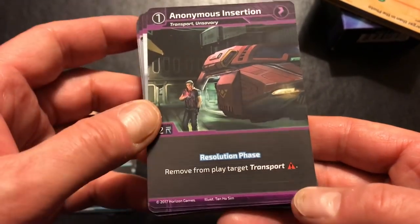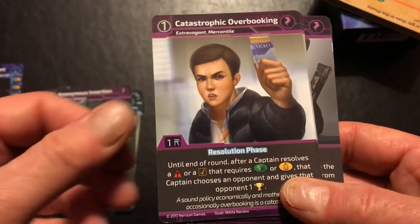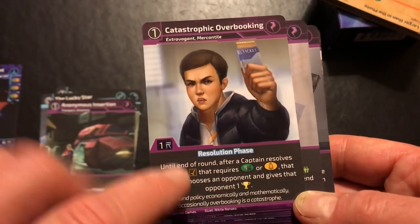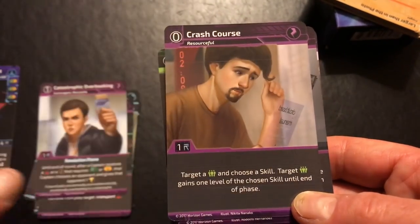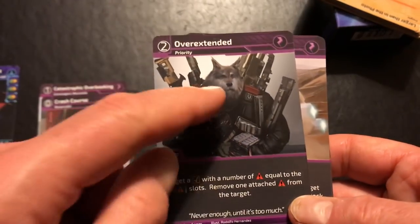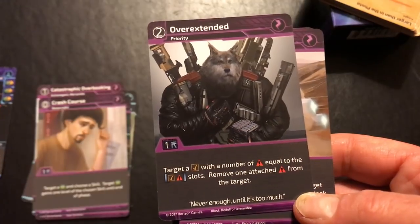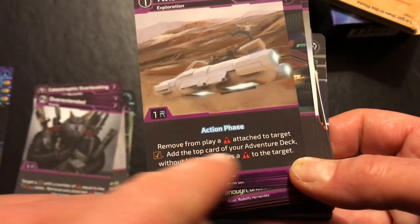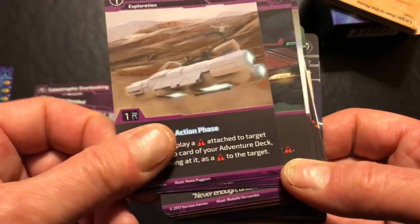Moving to events: Synonymous Insertion lets you remove a target transport from play during the resolution phase. Catastrophic Overbooking is a great mechanic for bothering your opponent, though probably not useful for the soloist. There's an Overextended card — the language could have been clearer, which is one area where the game has a slight barrier to entry — but it ultimately allows you to remove a complication from a contract. Twists and Turns is cool: you can remove a complication attached to a target contract and then draw one to see what you get.